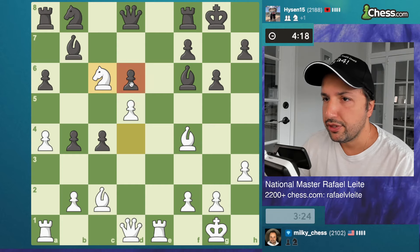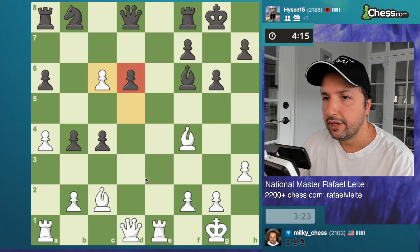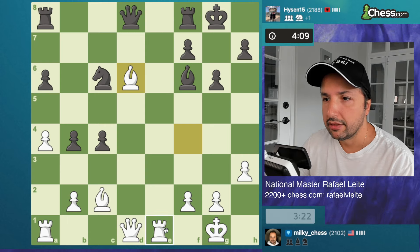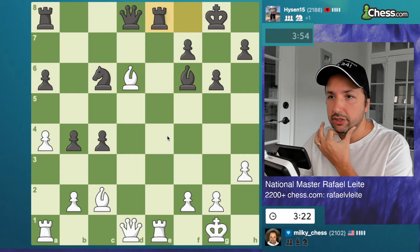We can put pressure here on this pawn — nice pressure there. Now we're attacking the rook, keeping the dark square bishop. We're only a pawn down so it's not really something huge. I'm going to exchange and play queen to f3, attacking the knight and the bishop — interesting.